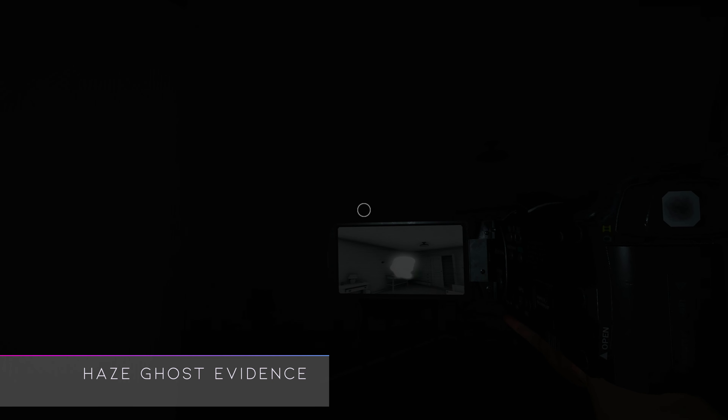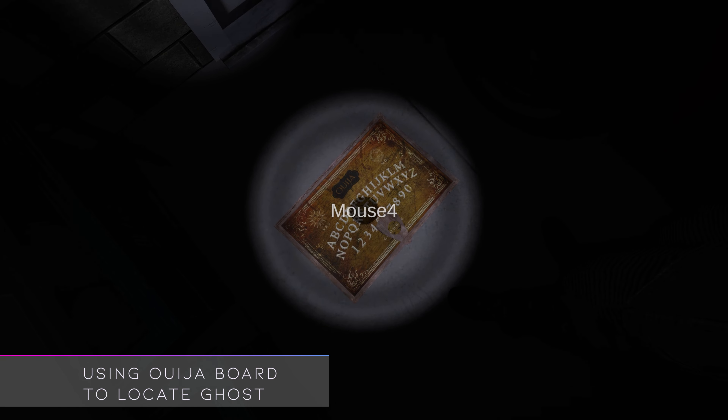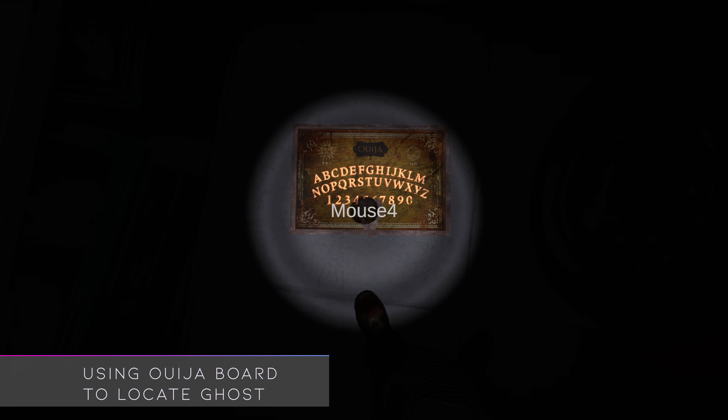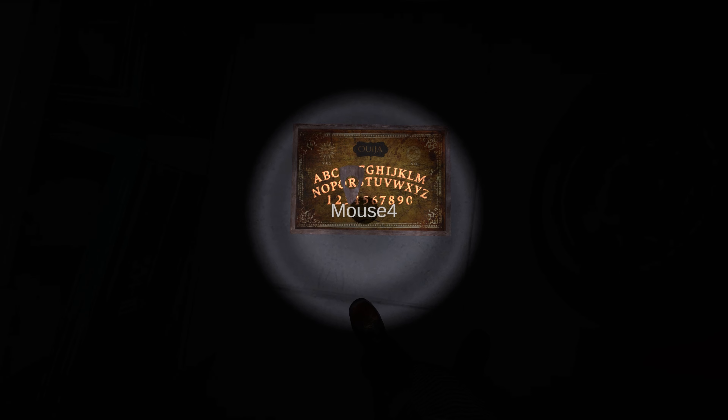Phasmophobia has much more polished locations with unique assets, and items inside the houses are much more sleek and finished looking. For example, the Ouija board in Ghost Exile is identical to the Ouija board that Phasmophobia had upon release, and while they may look the same, it has less functionality in Ghost Exile than it did upon release in Phasmophobia — and certainly a whole lot less than Phasmophobia has now.